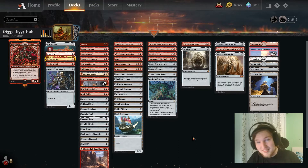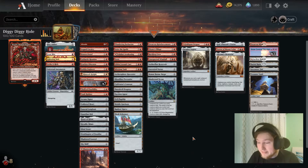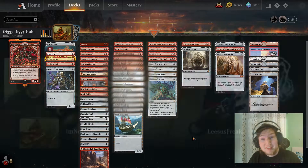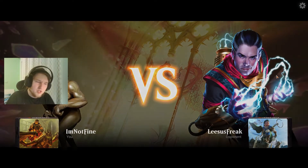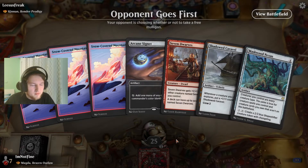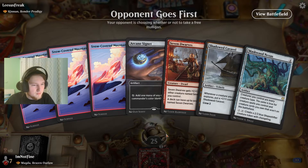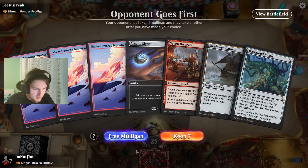If you enjoy this list, consider liking the video and subscribing to the channel. Let's jump right into it. We are ready to play against Kinnan, Bonder Prodigy. I didn't expect this matchup from Magda. Is Magda tier 1 in Historic Brawl or something? Did I miss something?